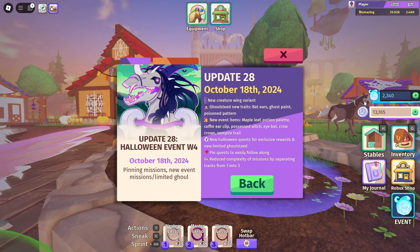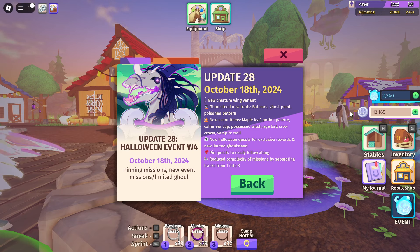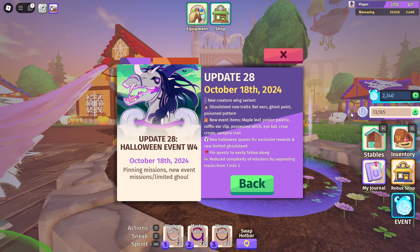For this update we've got a new limited we're going to talk about in a minute, but we've got the new creature wing variant — the Ghoul Steed — new traits which include Bat Ears, Ghost Paint, and Poisoned Pattern, and new event items: Maple Leaf Potion Palette, Coffin Hair Clip, Possessed Witch Eye, Bat Crow Crown, and Vampire Trail.